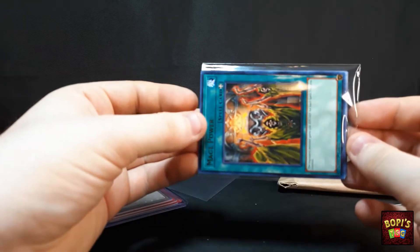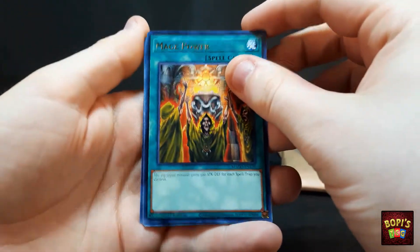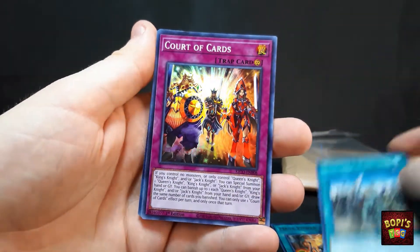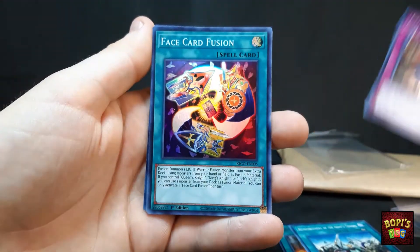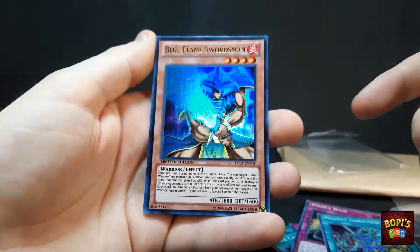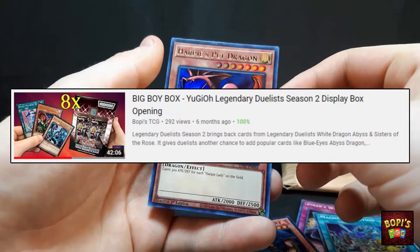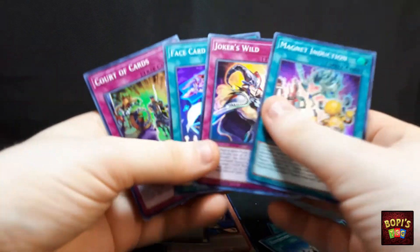Moving on to the second little sleeve of cards. We've got another Mage Ball from the same set — the exact same card we just saw. We've got Reinforcement of the Army's Troops, funny cards. Continuous spell. We've got Court of Cards from King's Court, Facecord Fusion, Joker's Wild, Magnet Induction. Oh, here we go — Blue Flame Swordsman from the Legendary Collection. Very nice. And Harpy's Pet Dragon from LDS2, which is Legendary Duelist Season 2. I opened the entire box and pulled the Harpy's Pet Dragon as a purple one, but I don't really like the colored names, to be honest.